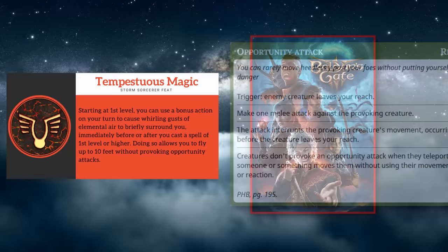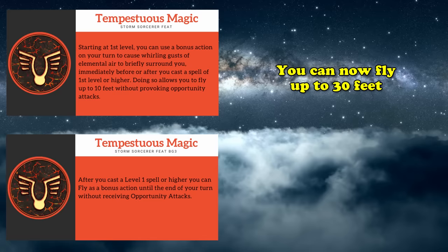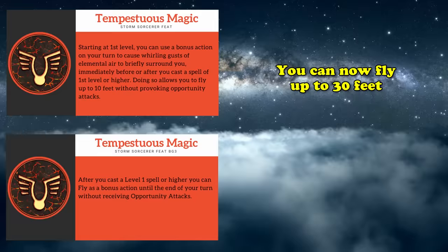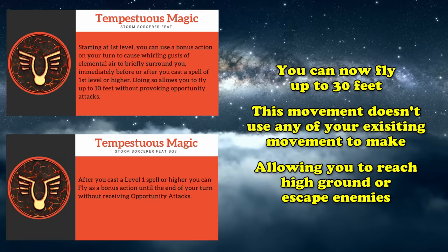While the ability now explicitly states you can only use this bonus action after casting a first level spell or higher, you can now fly up to 30 feet instead of only 10 feet, which feels a lot better. And the best part is that this extra speed doesn't use any of your existing movement. Changing the range basically makes this feature a much more forgiving and flexible ability, granting you the ability to reach high ground and other vertical spaces more easily.